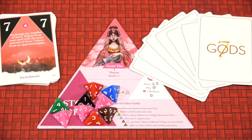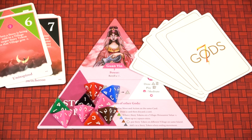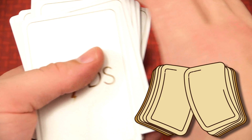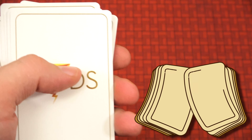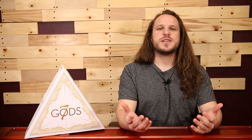At the end of their turn, the player will discard down to nine story tokens and five cards. If their deck is empty, they will shuffle their discard pile, then remove 10 cards from the game, and then draw as many cards as needed. That wraps up the gameplay.